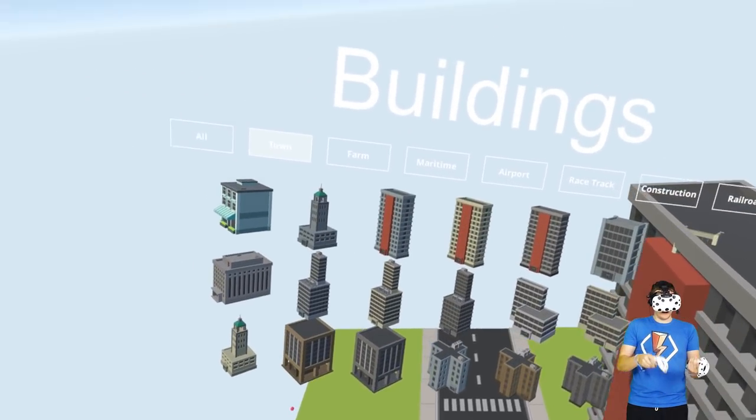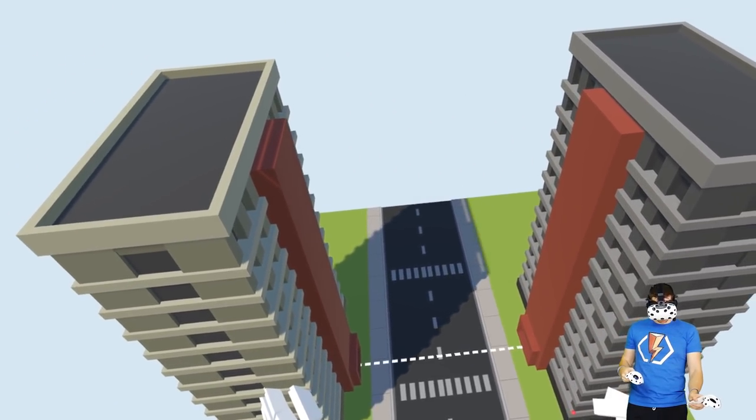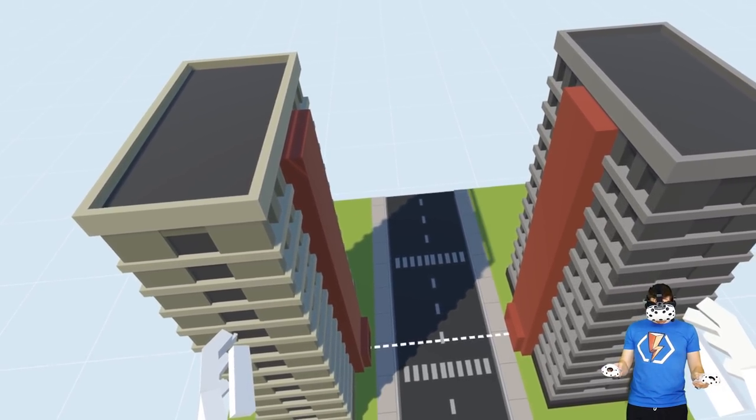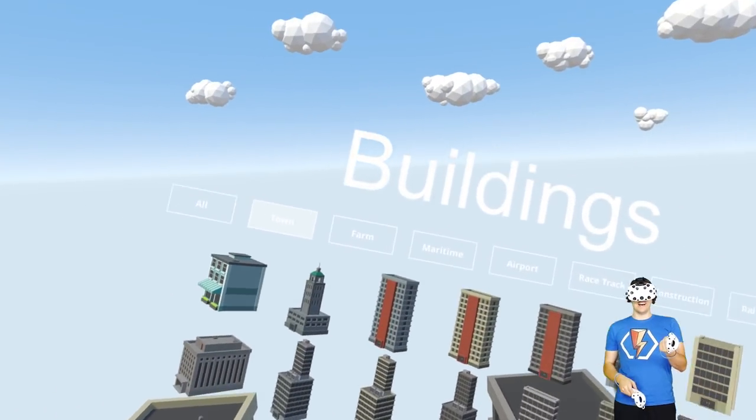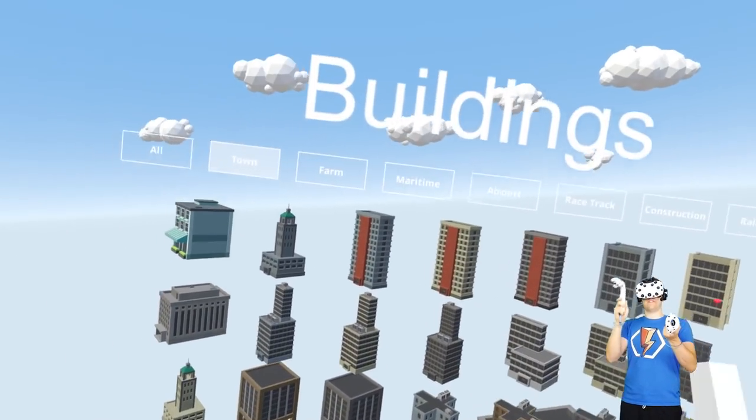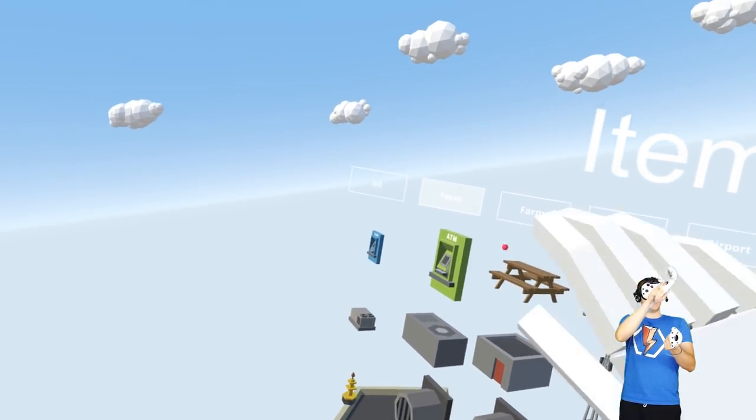Come back here, you darn building. There we go, just had to turn it around. Beautiful. Let's put that right there. Look at how shaking my hands are! It's going to be a little bit more complicated than just a tightrope walker, but let's try and find something to use as the rope.